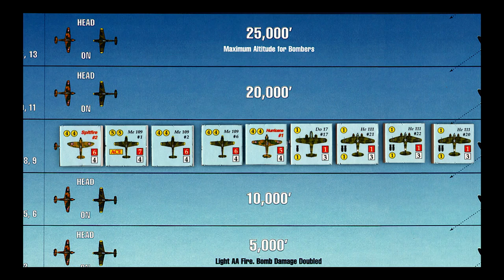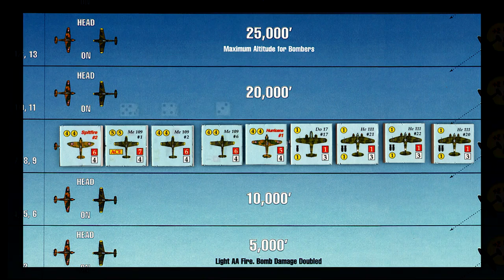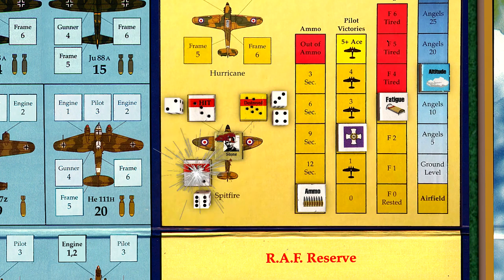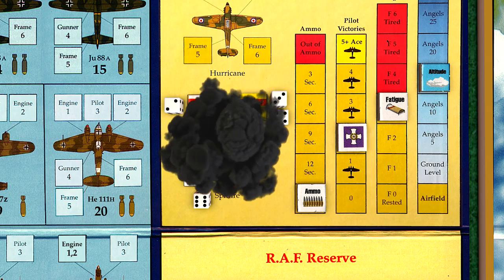The German fighters now choose their targets for attack. Two of the 109s go after the Spitfire, while the third attacks the Hurricane. We roll for performance check for the 109 Ace first, and the Ace comes out on top with a roll of 10, while Stone rolls a 7. The 109 is allowed 3 bursts at the Spitfire and scores 4 out of 6 hits. Stone is killed and his fighter is shot to pieces.